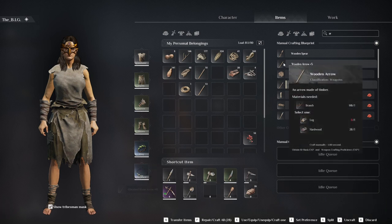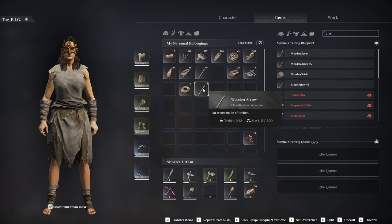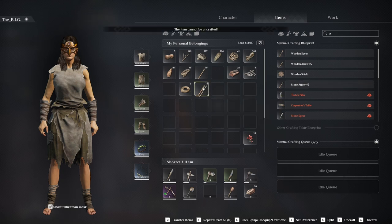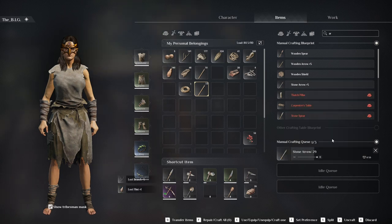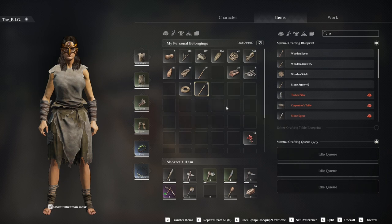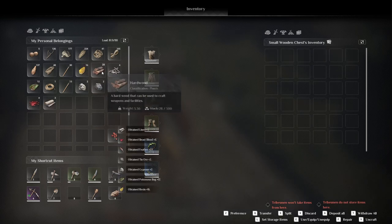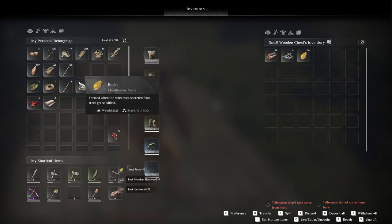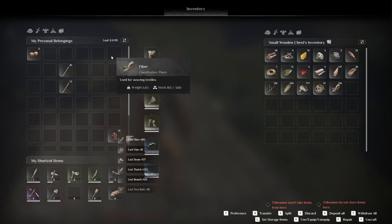This one I made with flint, this one I made only with log and hardwood — so it's actually easier to make this one. Let's see how many — 30 is going to be more than enough. We still have 13 of those wooden arrows, we'll use them. Let's dump this stuff in here — I pressed T by accident, Q was it. Let's dump everything in here because I don't think we're going to need it.